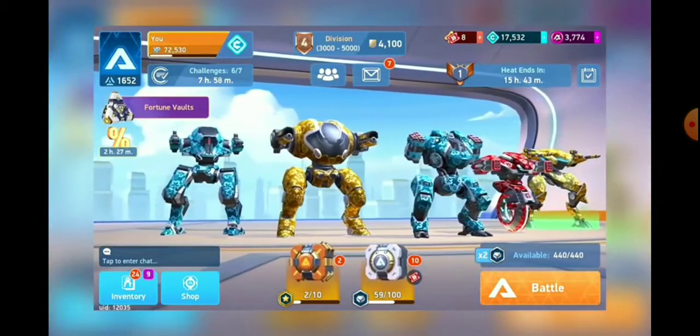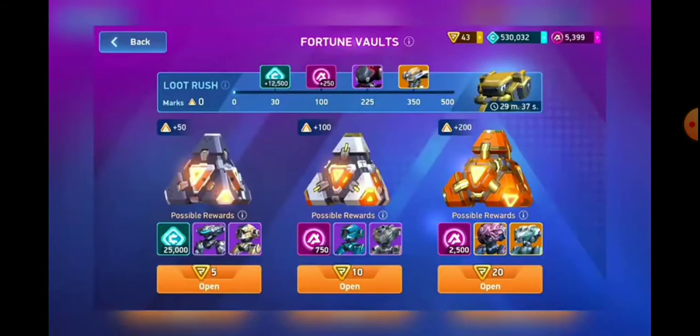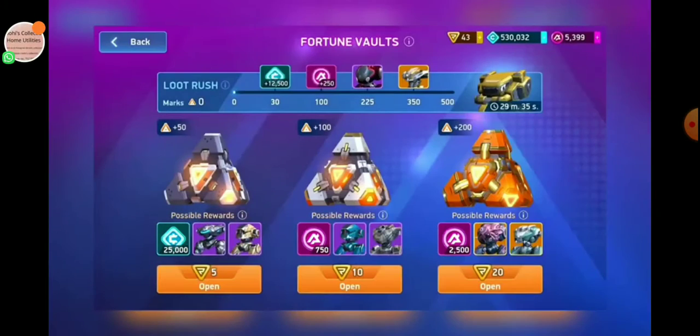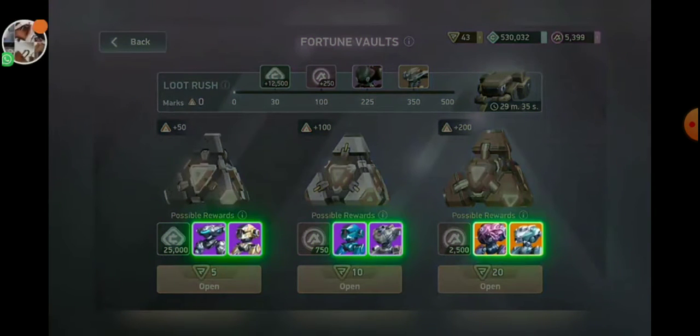Fortune vaults are the pyramid-style crates you can access from the hangar. You can get credits and A-coins from those too, but fortune vaults also hold all the coolest, newest skins.